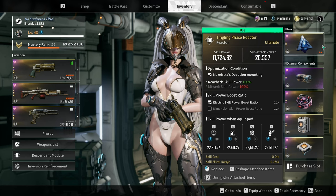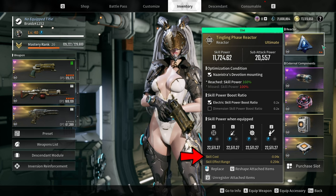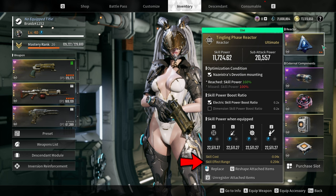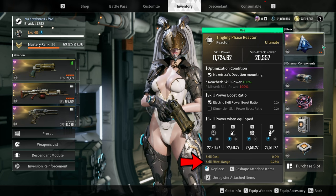Let's start with the reactor. I am currently using a Tingling Phase Reactor with an optimization condition as Stress Devotion. The most important stat here is the skill cost effect, which will help you manage the MP consumption or cost of Speed of Light. For the second stat, you can pick skill cooldown, skill effect range, or skill duration up, but always prioritize skill cost.